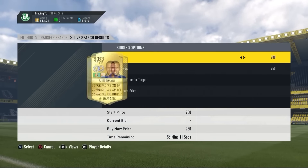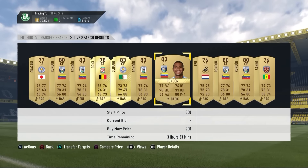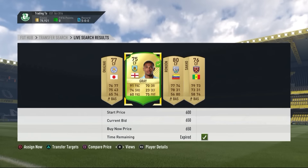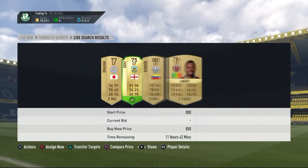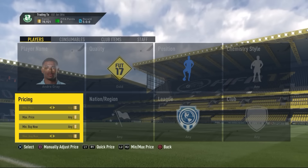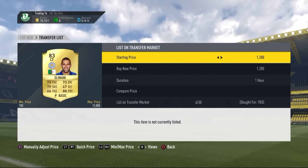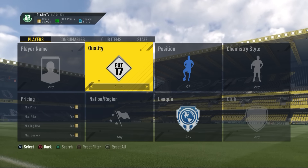One of the best methods in the video: go to gold center forwards and look at rare cards. Even normal cards converted from another position can work, but rare cards sell for more and sell faster. I found a center forward gold rare card for only 650 coins in the 59th minute. The next one was 1.3k, so I can easily double my coins on him.